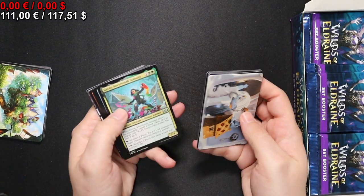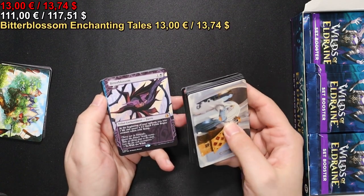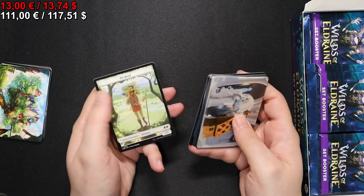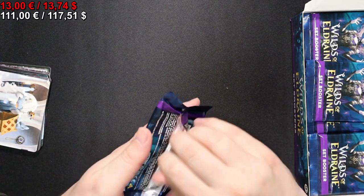No comment on the art cards. We have a Scolding Viper, a Bitterblossom - that's a very nice hit - As Foretold, and a Human token, which is the biggest treasure here.